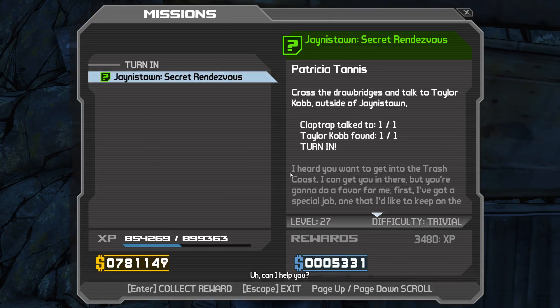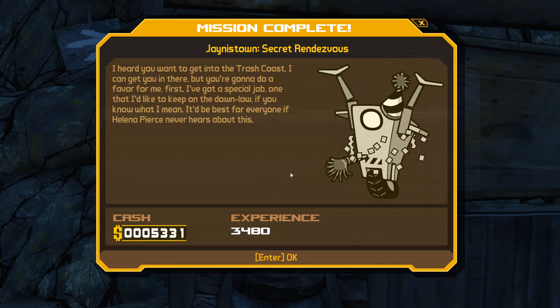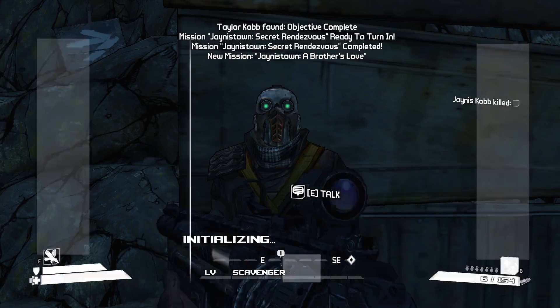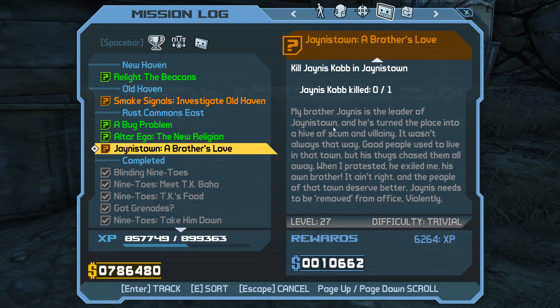Taylor Crop — can I help you? Yes. I heard you want to get into the trash coast. I can get you in there, but you're gonna do a favor for me first. I've got a special job, one that I'd like to keep on the down low, if you know what I mean. It'd be best for everyone if Helen never hears about this. Sounds ominous. Janus Town and Brothers Love — I need to kill Janus Cop in Janus Town. My brother Janus is the leader of Janus Town, and he's turned the place into a hive of scum and villainy. It wasn't always that way. Good people used to live in that town, but his dogs changed them all away. When I protested, he exiled me, his own brother. It ain't right, and the people of that town deserve better. Janus needs to be removed from office. Violently.